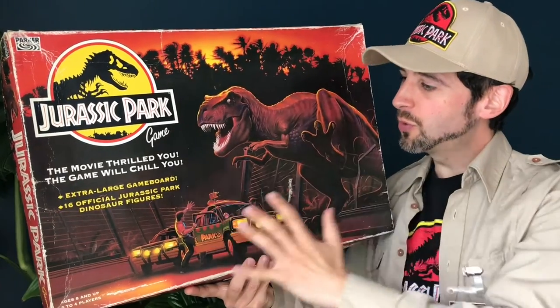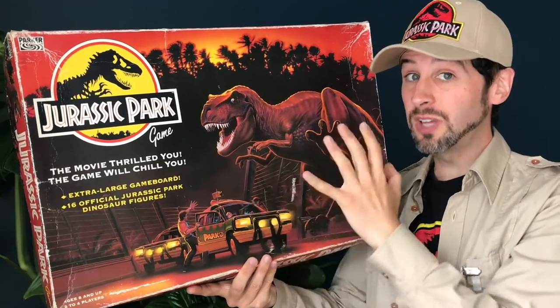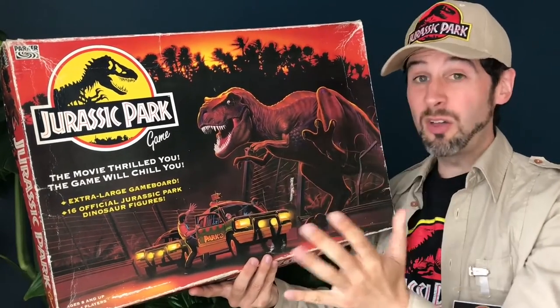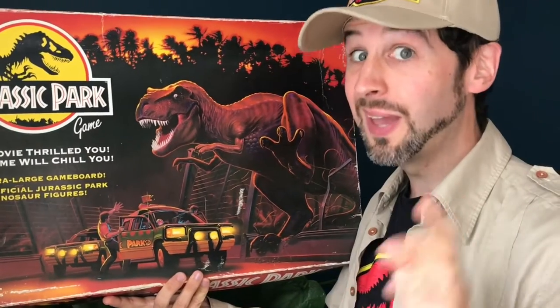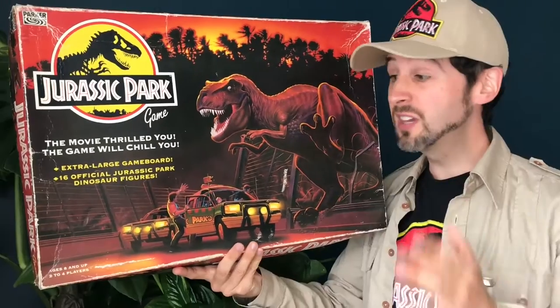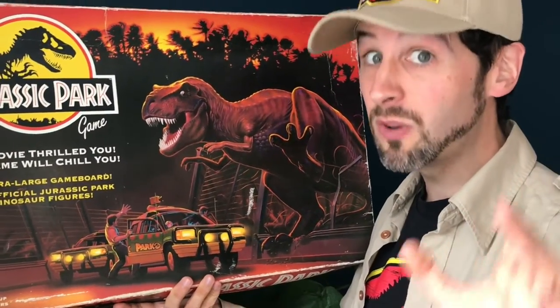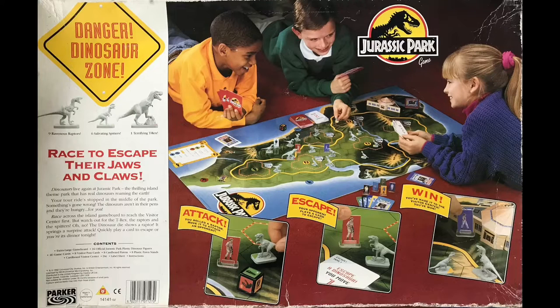Although this beautiful cover design is really atmospheric and I absolutely love the use of lighting in this, it doesn't really tell us anything about the game inside other than the fact that it's got an extra large game board — and trust me it's really big — and that it contains 16 dinosaur figures, which is really a worthy selling point. Thankfully the back of the box gives a really clear picture of what we can expect to find inside and really shows off those dino miniatures nicely.